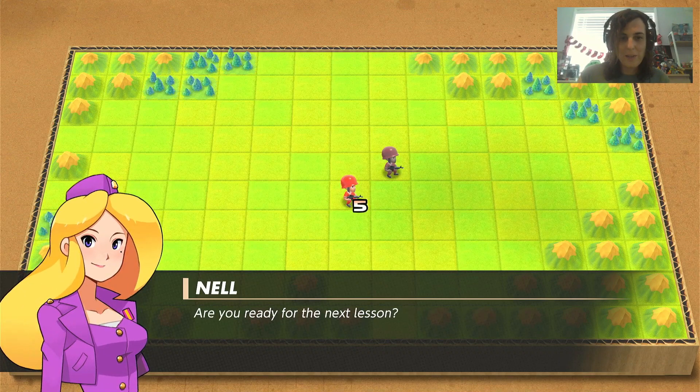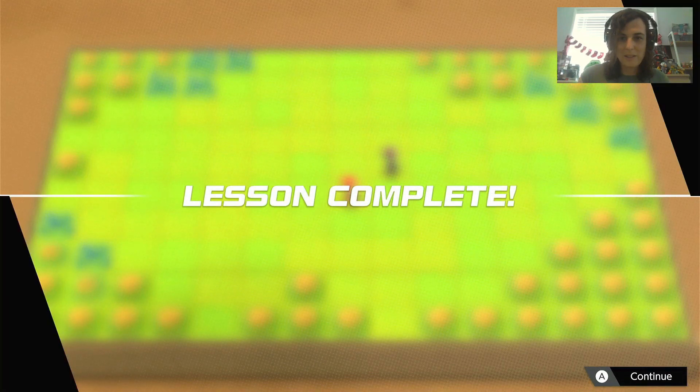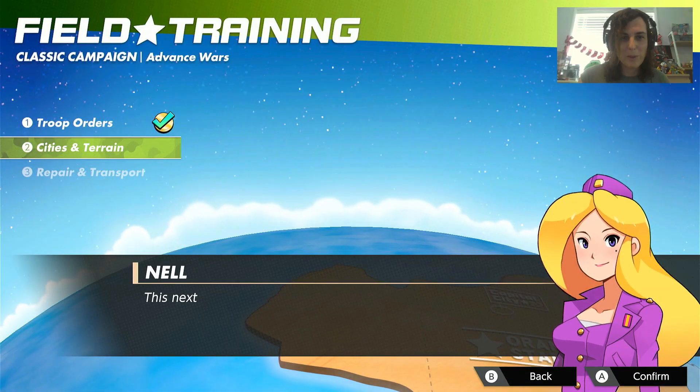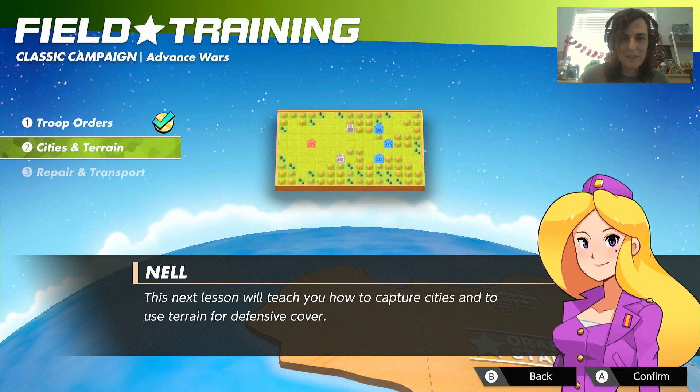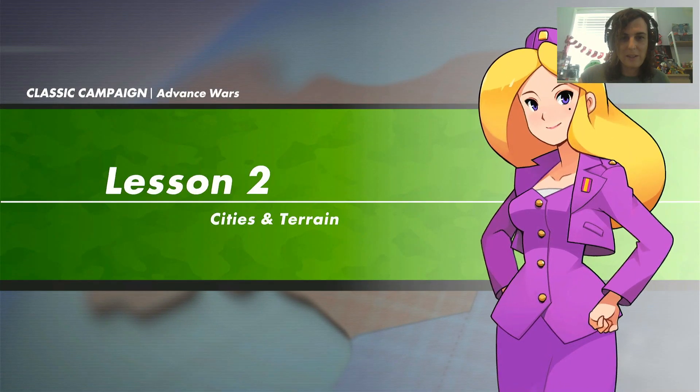Nell is proud of us. Are you ready for the next lesson? Yeah, let's see. Lesson complete. This is the simple version of Advance Wars because it will get more complex. All right - capturing cities and using defensive cover. Lesson 2. Using terrain - what do you got for us now?